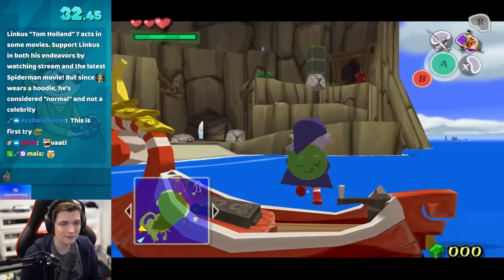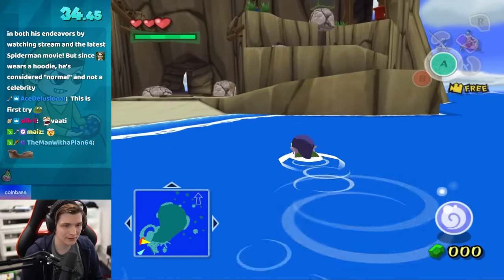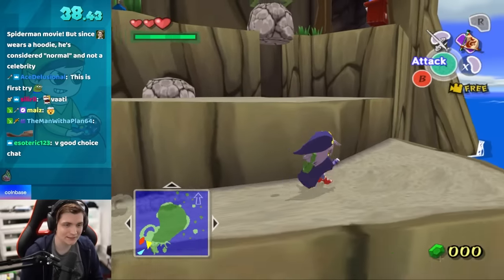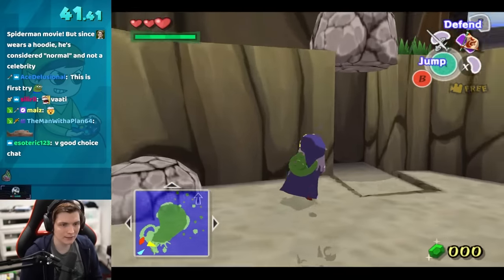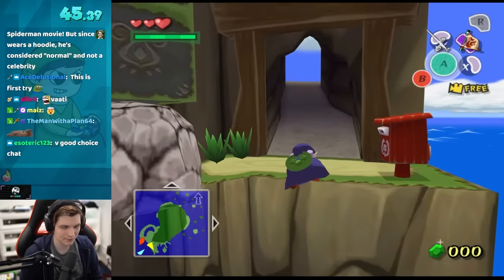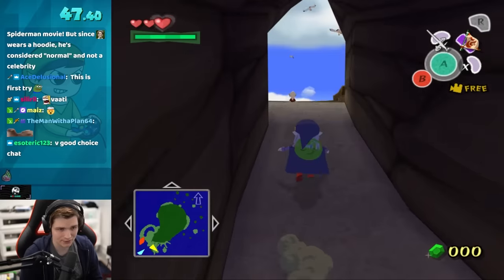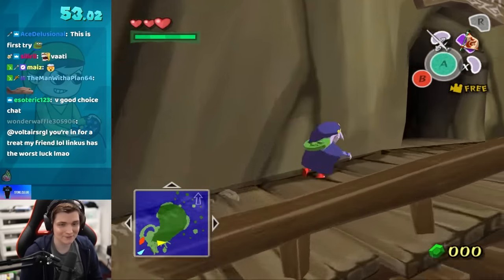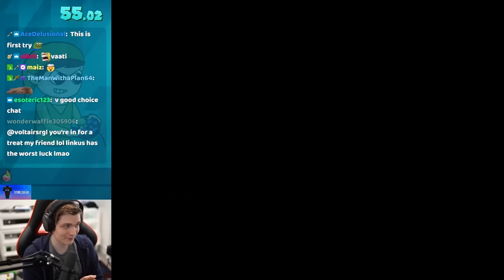Starting off immediately, we're going to head over to Dragoor Rock, because thankfully this seed has the Skull Hammer placed in the very first chest of the dungeon. I want to get a couple of items, and not only are they located in locations that require the Skull Hammer — such as Forsaken Fortress — I'll also be without a sword for a while, and it's very good to have some form of melee damage when you don't have a sword.